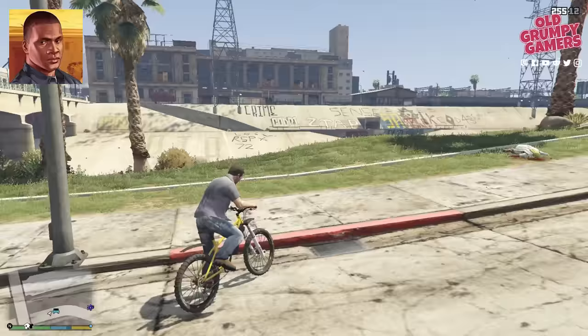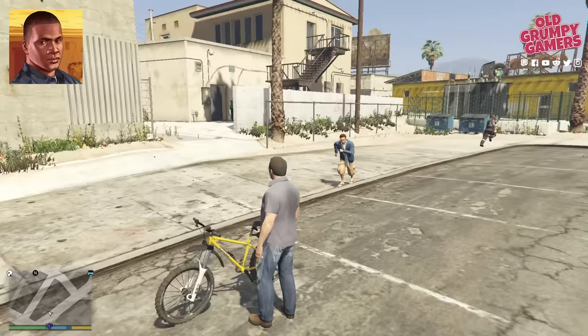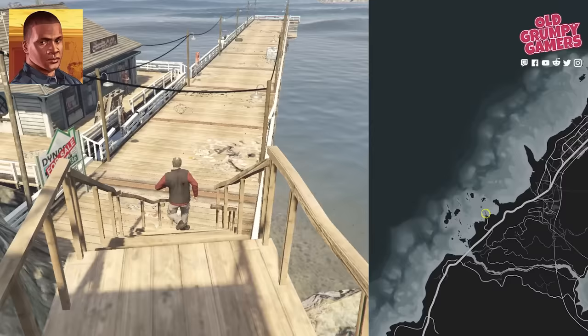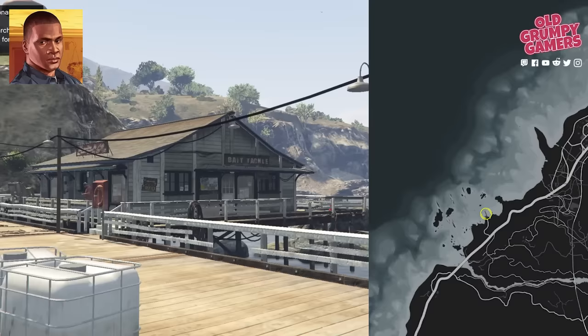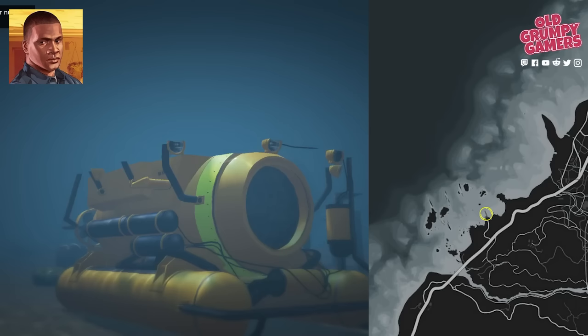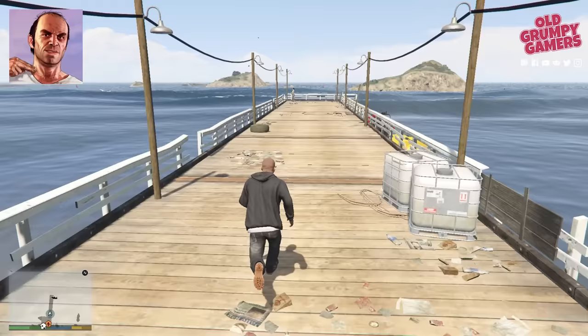Moving over to Franklin: head to the marked part of the map to trigger the bike theft random event. Soon after returning the bike, Franklin will receive $100,000 in stock — sell that immediately. Next, head to the Sonar Collections dock on the western side of the map. With the money from the jewelry store job and the mountain bike shares, Franklin should have just enough to purchase the dock. Jump in the sub and collect 30 lots of nuclear waste for an additional $690,000, plus a refund on your purchase price.